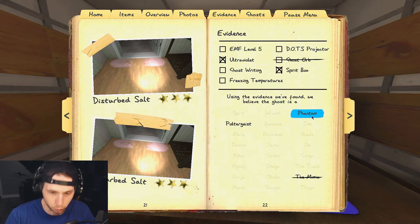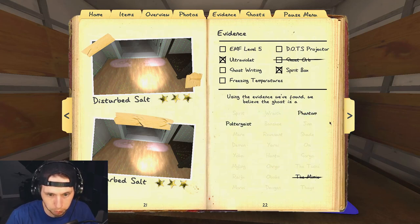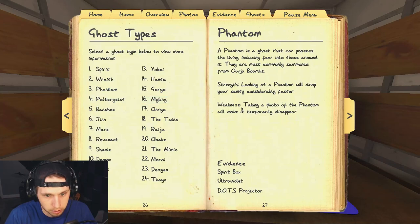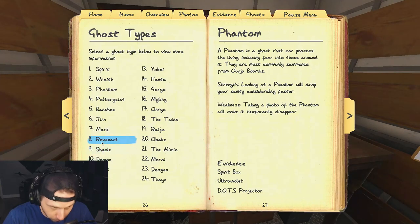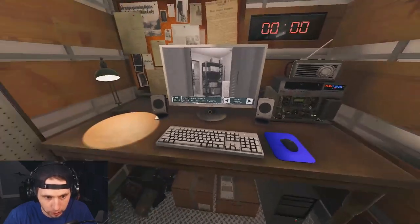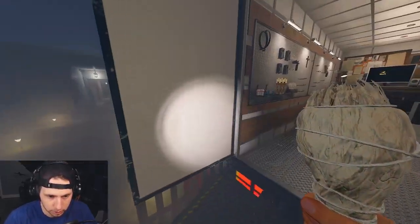That leaves us with phantom and poltergeist. We can check for a phantom because one of its things is that if you take a picture of it, it will not show up in the ghost photo. But we're kind of stuck because we've already taken all our photos. The only other way to lean toward a phantom is that looking at a phantom will drain your sanity considerably faster — so there's a good chance that's why our sanity is so low from all those ghost events.